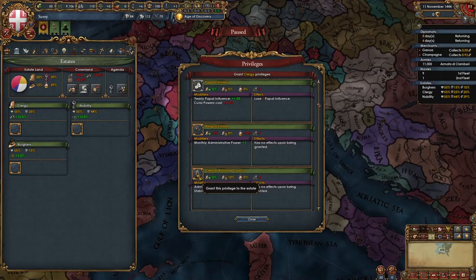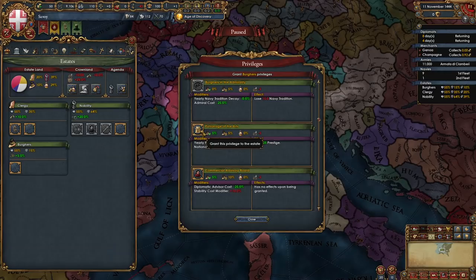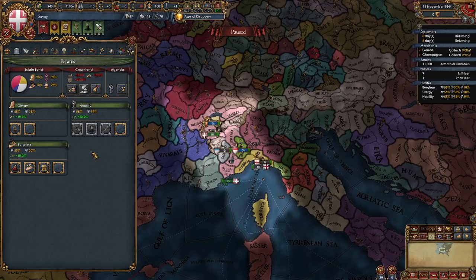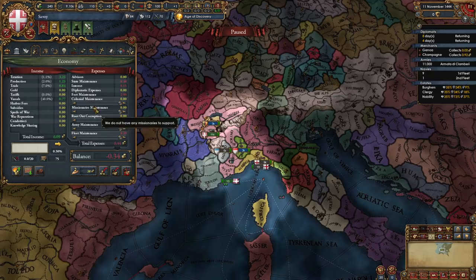Next we're going to go into our estates and summon the diet. Pick whichever agenda is best for you. We're going to give the clergy clerical advisory council, give the nobility increased levies, aristocratic counselors, and strong duchies. We're going to disinherit our heir because he sucks, and give the burghers patronage of the arts, commercial advisory board, and indebt to the burghers. In my opinion, Savoy is too big to give out the plus one monarch point privileges — you can do it if you want — and then we're going to seize land.